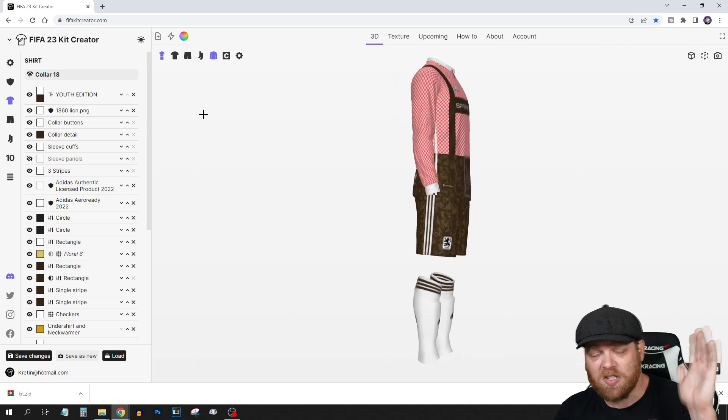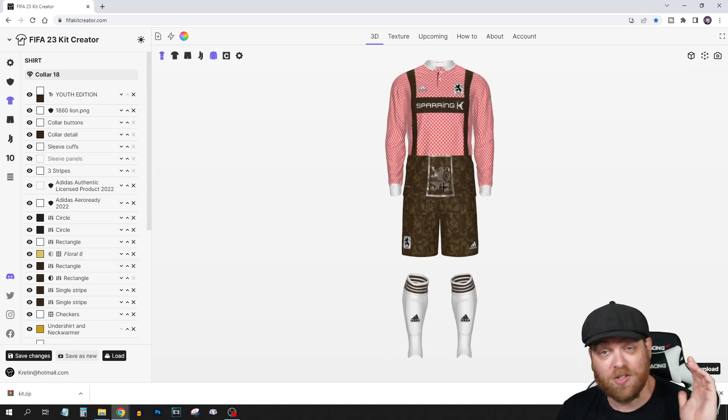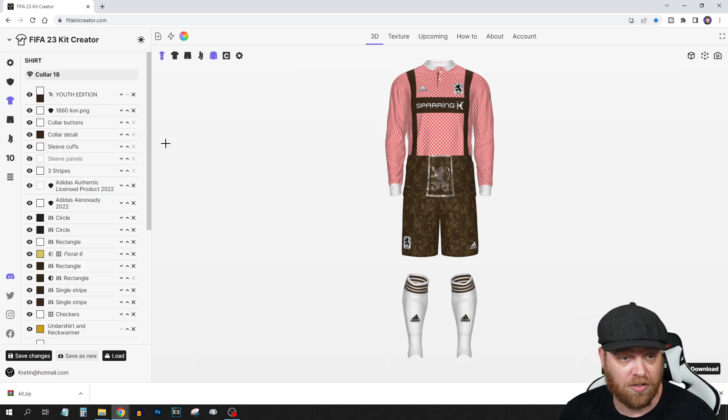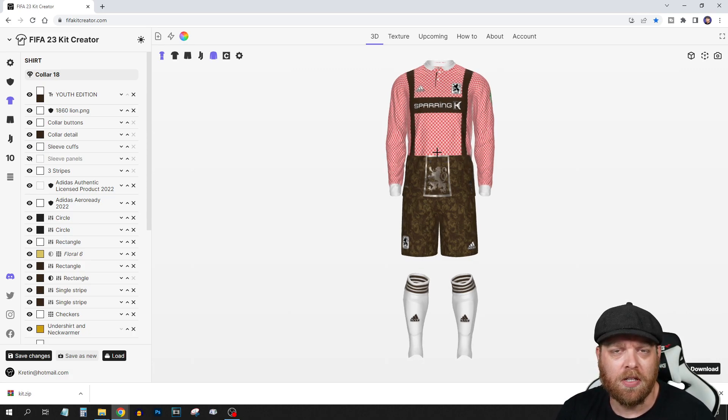FIFA kit creator — not sponsored or anything — is a really good website to play with. Even if you just want to make kits and not use them in your career mode, you can design a lot of things on this. Get in there, have a play, get some kits made, and I'll have tutorials coming up in the not-too-distant future on how to start putting these into the game and utilise them on PC.